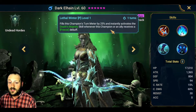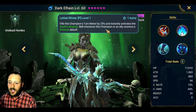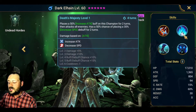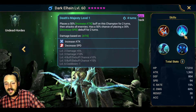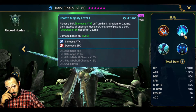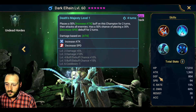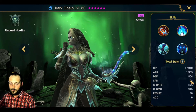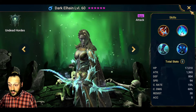Dark Alhane's passive fills the champion's turn meter by 25% and instantly activates her Death's Majesty skill whenever she or an ally receives a freeze debuff. Death's Majesty — her A2 — places a 50% increased attack buff on herself for two turns, then attacks all enemies with a 50% chance of placing a 30% decrease speed debuff for two turns. She can hit really hard. The downside is her base defense is super low and her base speed is slow, so you do need to do a little work to keep her alive.